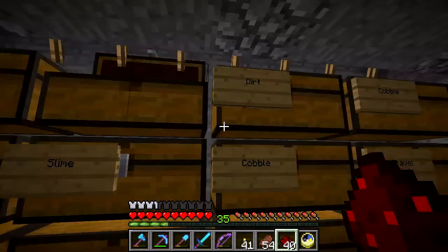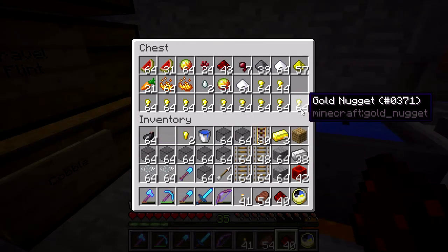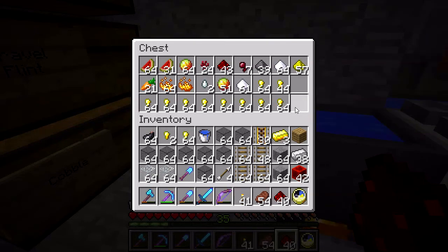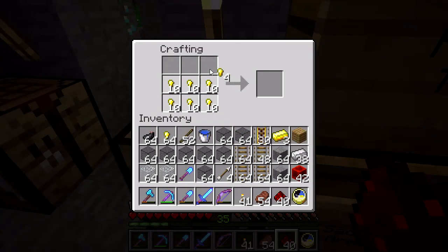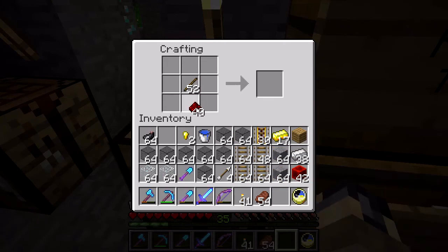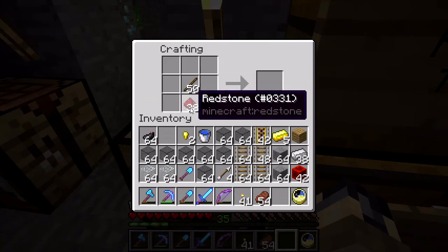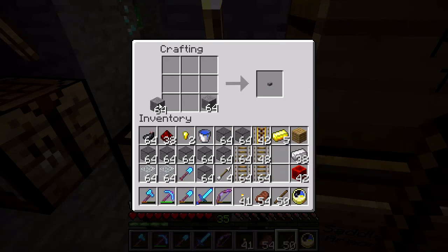I don't have any more inventory space — I'm gonna drop some of these ink sacs. I don't know if I'm going to need more black stained glass. I'm gonna take all that I can take. This can make me seven, another seven — that's 17, and that's 42. I may need to come back later in case I need more. That's gonna give me two stacks of pressure plates — do I need that much?